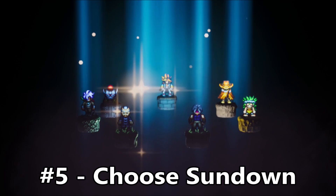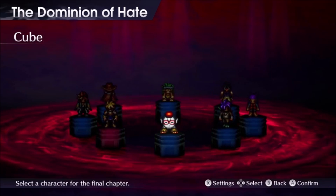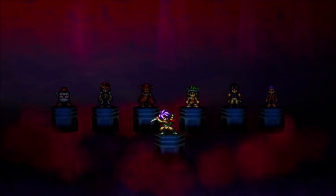Number five: choose Sundown. After you beat the first seven scenarios, you're going to be pulled into an eighth chapter. After that, you'll be told to choose a party leader for the final chapter. While some of the characters do bring along their unique abilities, such as fast movement speed or mind reading, that pales in comparison to what Sundown brings to the table.